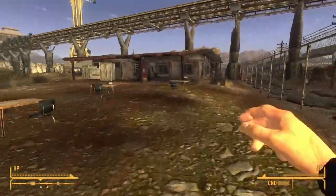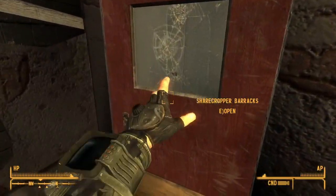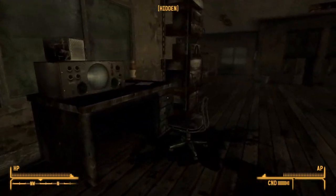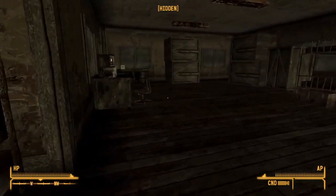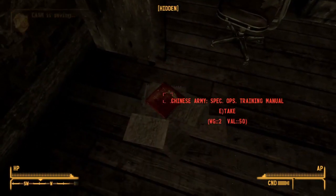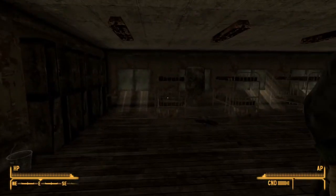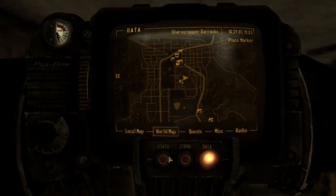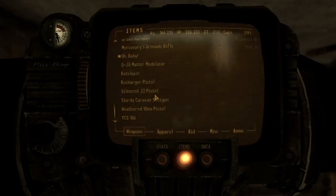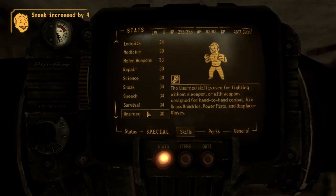Let's go and have a little look. If memory serves it's on one of these tables to the left, maybe just around the corner. It's on the floor, very well hidden, so we can grab that without anyone being alarmed. What's the state of our sneak at the moment? We might be able to take that one straight away. Sneak's at 30.